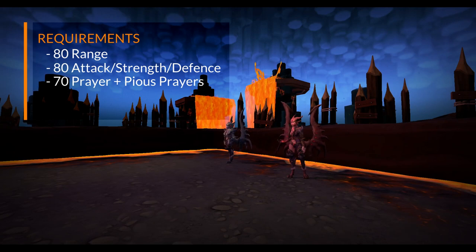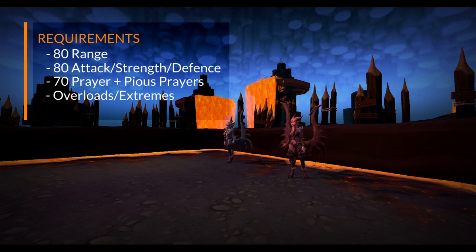I don't have level 95 prayer, so I'll be using the regular prayer book in this video. The herblore level for extremes or overloads is recommended, although it's not required. Overloads are extremely good and one of the single biggest upgrades you can make to your PVM toolkit, so I'd strongly recommend getting them if you don't have them, but you can still do this boss without them — the kills will just be a little bit slower.